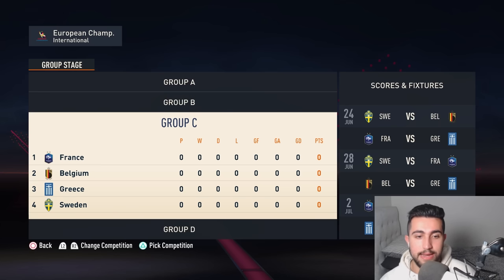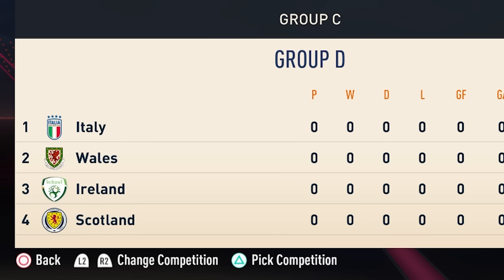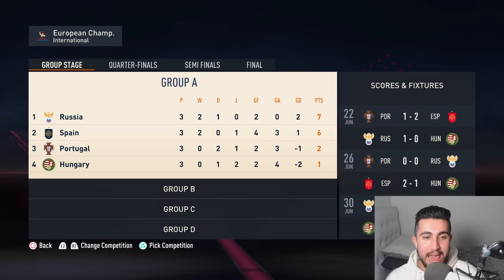Group C has that famous Greek side, Sweden, Belgium and France. Meanwhile, Group D has Wales, Ireland, Scotland and Italy. We'll watch this final play out — but it's turned out to be Germany versus Sweden in the Euro 2024 final. Making it out of the groups, it was Russia and Spain in Group A, Hungary finishing rock bottom.